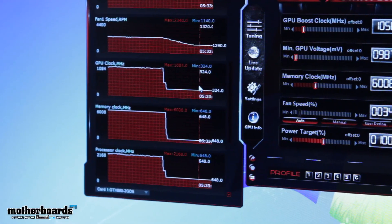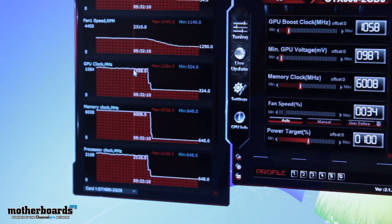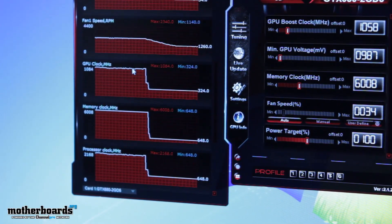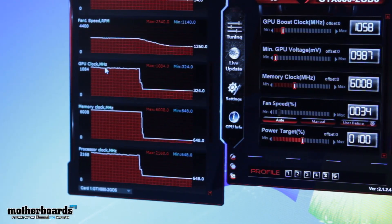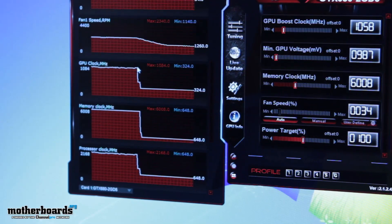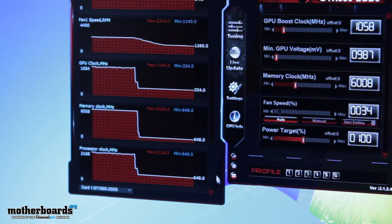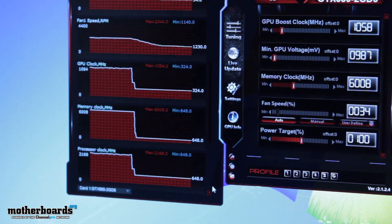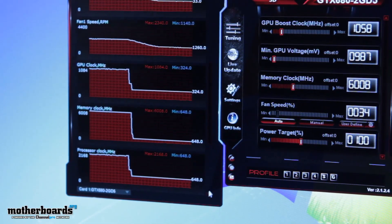It wouldn't go past that 1084 marker. The hotter it gets and the higher the TDP goes, the lower the GPU boost frequency would be. That's about what we'd generally expect from a reference part. The hotter it gets and the higher the TDP, the lower the GPU boost frequency.